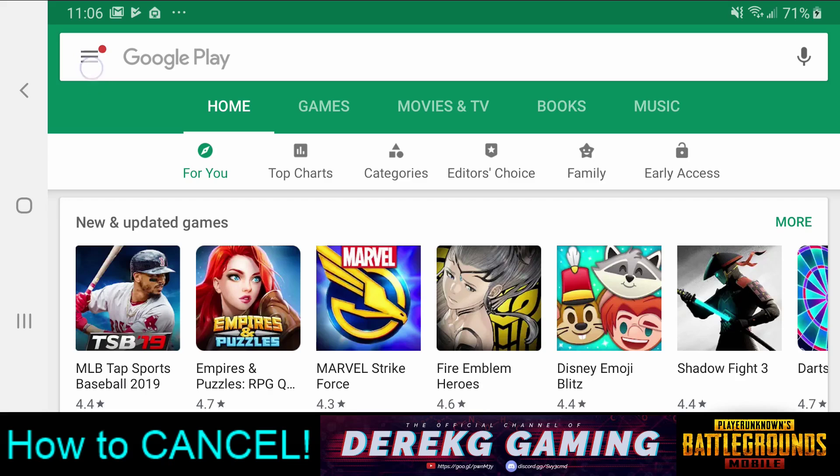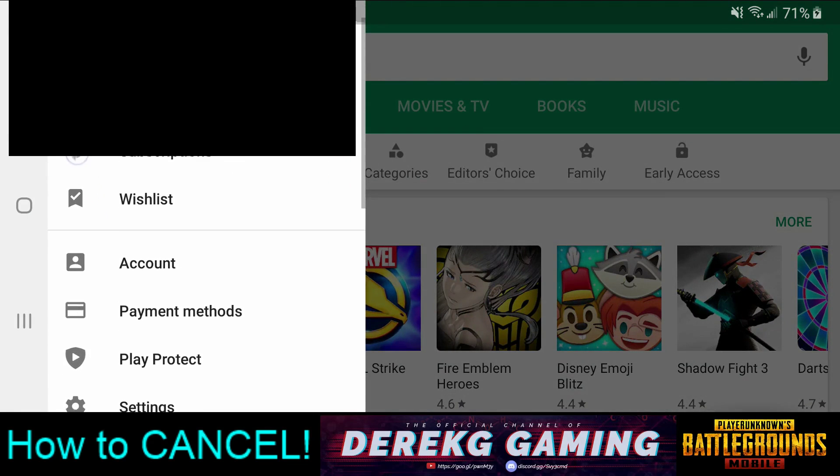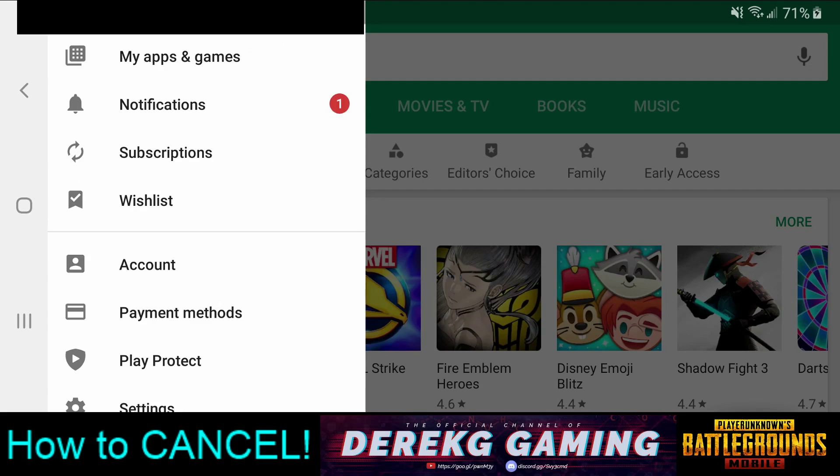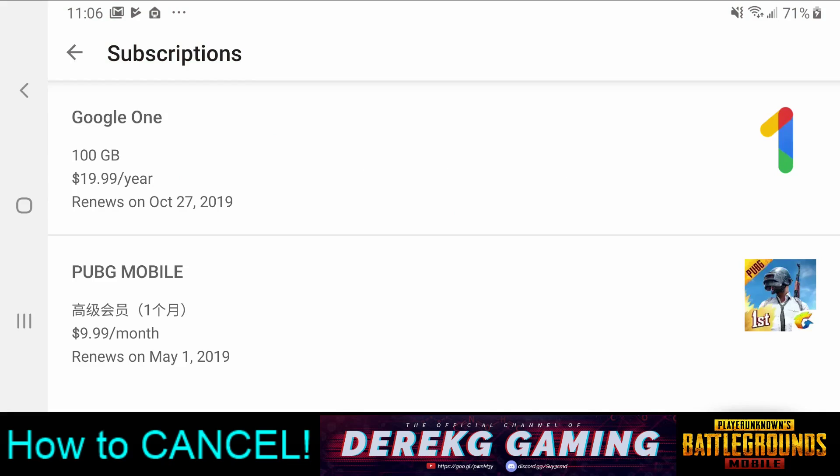And this is where you need to go. You need to click up here on this little dropdown menu, and then you can see subscriptions right here — that is what you want to click on. As you can see, I have a Google One subscription for storage, and then we have PUBG Mobile renewing on May 1st. I actually purchased this on the first of the month — it's currently the first of April — so the subscription is going to last until the first of May. If I had purchased it in the middle of the month, it would last until the equivalent 30 days later.